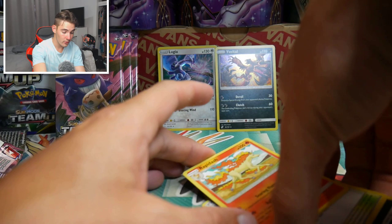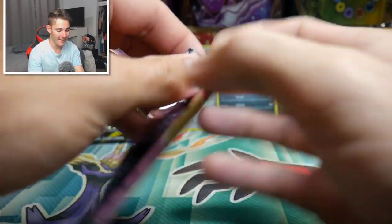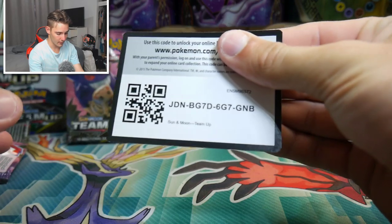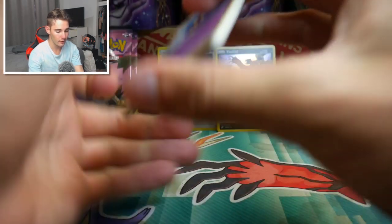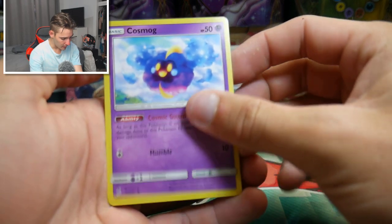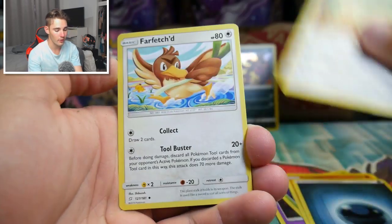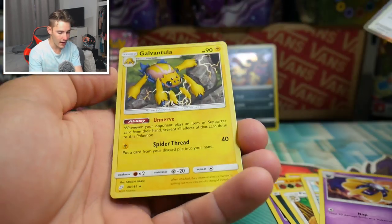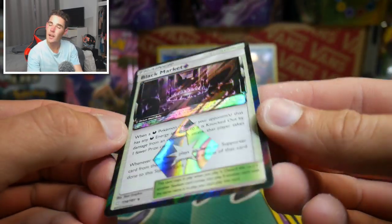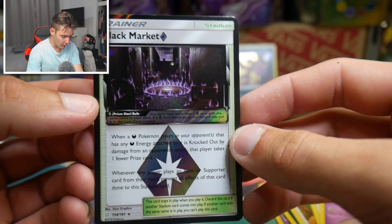There's a code card for you guys. We have a Cosmog, a Litten, Grimer, a lowland Marowak and the regular Marowak, a Heat energy, a Persian, Farfetch'd, a Cosmog, a Black Market Prism Star, and a Galvantula to finish that one off. There is our first ultra rare - it was in the next pack. Not too bad - we have a Black Market Prism Star right there. Do not buy things off the black market!